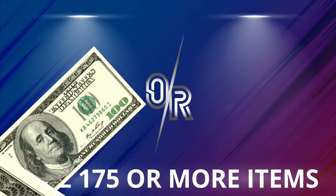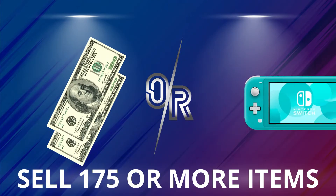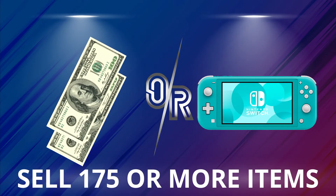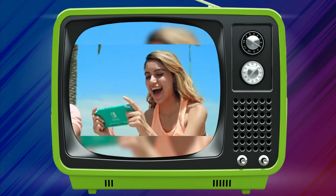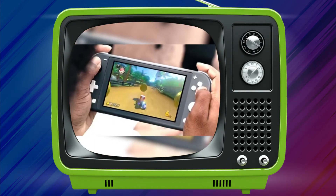Last but definitely not least, the ultimate choice. Sell 175 items or more and choose between $200 cash and your very own Nintendo Switch Lite. Whether you prefer Animal Crossing or Mario Kart, the Nintendo Switch Lite will make your dreams come true.